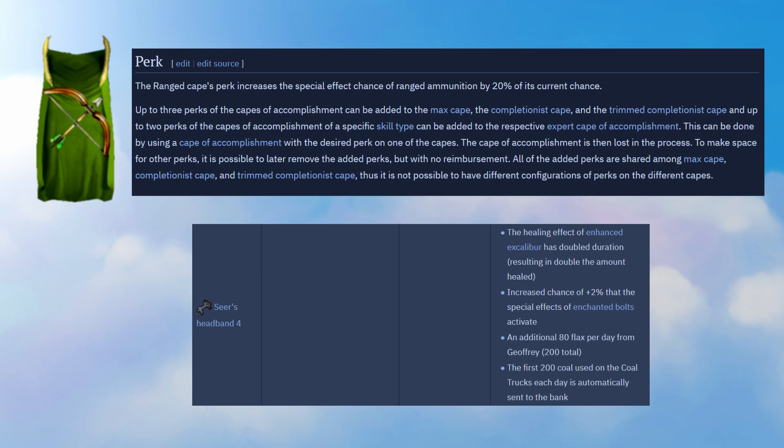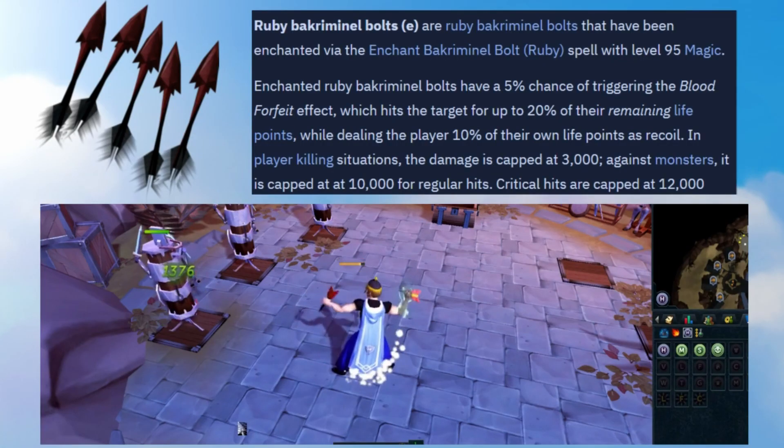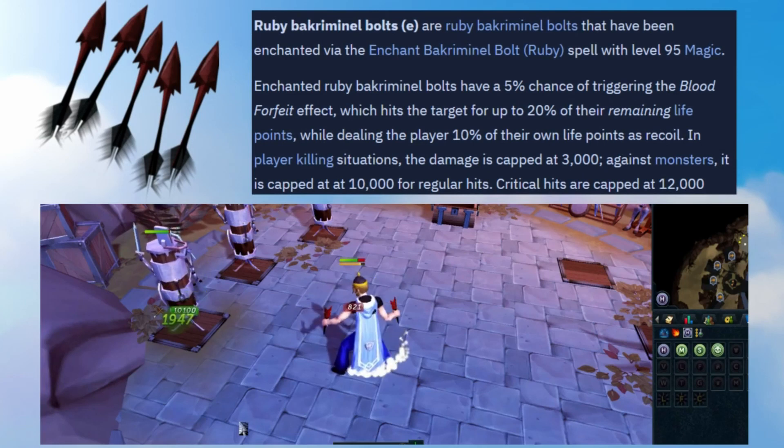So basically for all the bolts that I talk about in this video, you can do the Elite Seer's Diary and get the Ranged 99 cape perk and those will all massively increase how often your bolts proc and will just increase your DPS in general. Back to the Ruby Bolts — they are amazing for pretty much every boss fight with high HP. I use them almost everywhere and you'll be hitting tons of 10ks and 12ks.